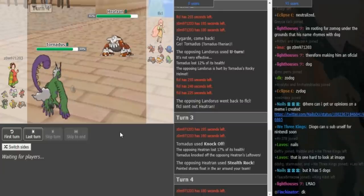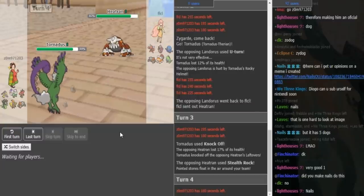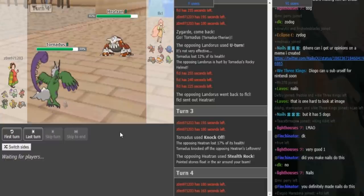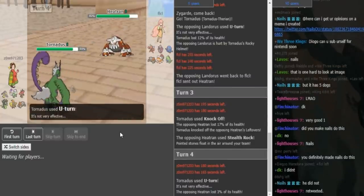That's pretty much his only play — nothing else wants to come in on Heatran. FLCL, if he has something like Will-O-Wisp or Toxic, he can potentially click that. But I assume his set is Rocks, Magma Storm, Earth Power, Taunt, and I think he's just going to click Magma Storm. Because Magma Storm punishes if the Torn stays in, does a lot to the Torn — might even knock it out, I'm not quite sure, depending on the Heatran set.